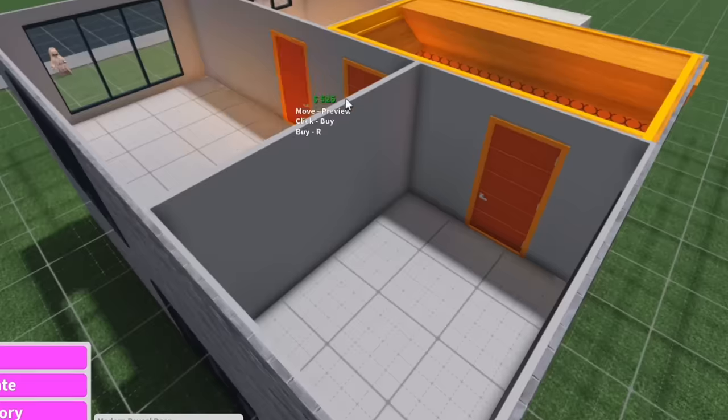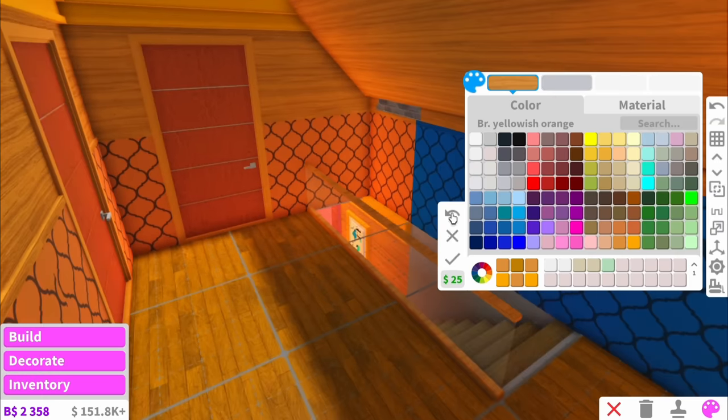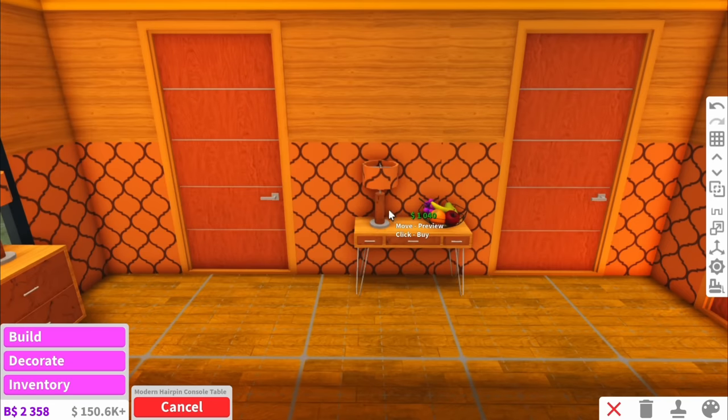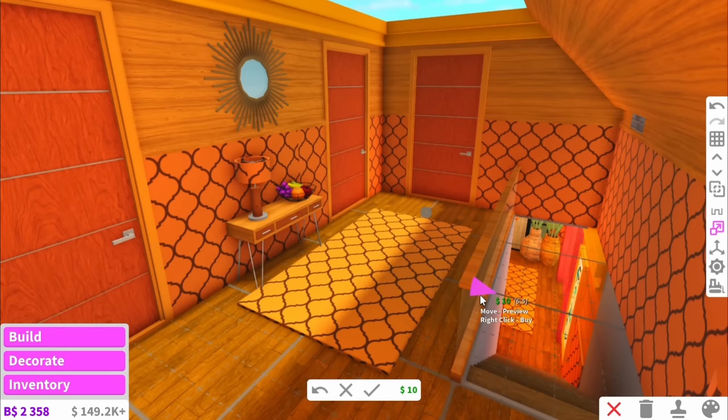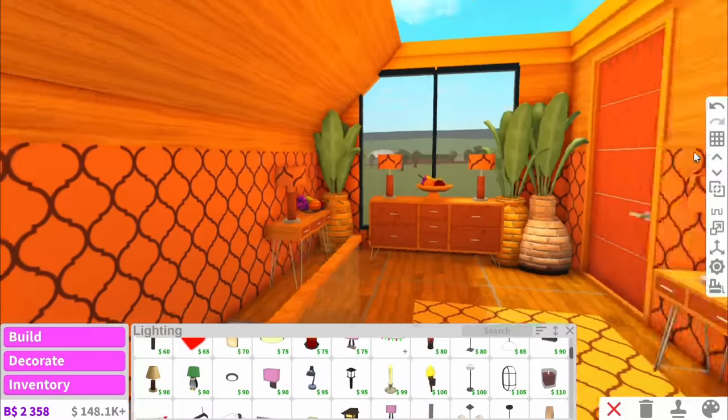We'll eventually change the doors to whatever colour these rooms turn out to be. Next we could do with some railings along here, and I'm going to make another one of these little tables and just have a couple of these around. I always like to put a thin carpet in my hallways — quite a long one. And yes, for this hallway up here I think that's good.